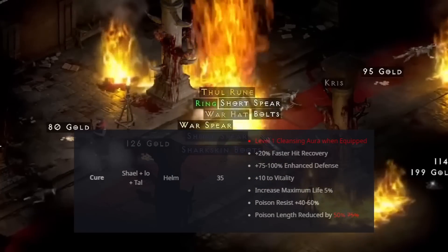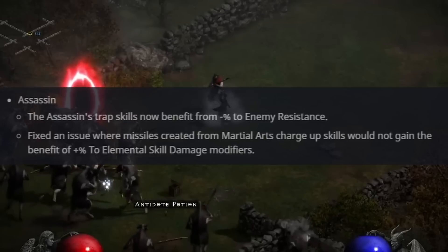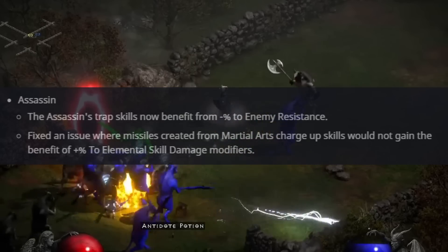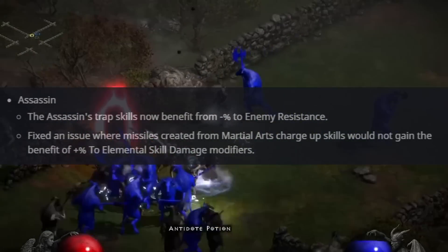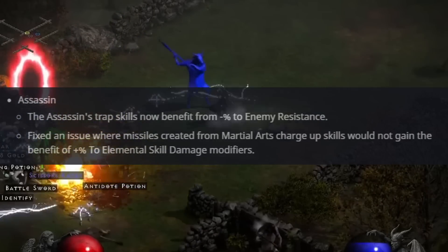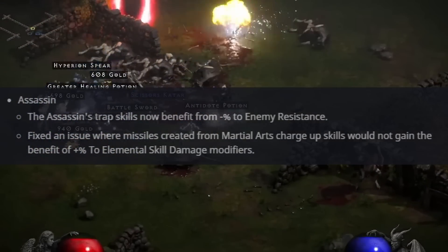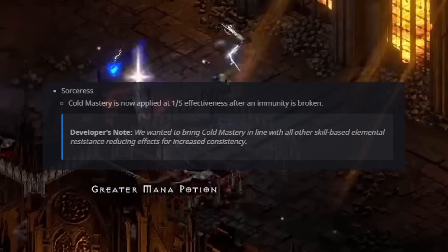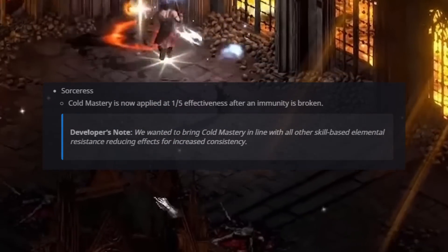Put Cure on your mercenary when you're farming hell and Andariel — hopefully you can stay alive now. It's also great while farming the Chaos Sanctuary. Assassin's trap skills now benefit from negative percent to enemy resistance. This new addition will help scale your late-game damage — make sure you pair this with the sunder charm for the pierce. This is a huge benefit not only for lightning trap assassins but fire trap should make a comeback too.